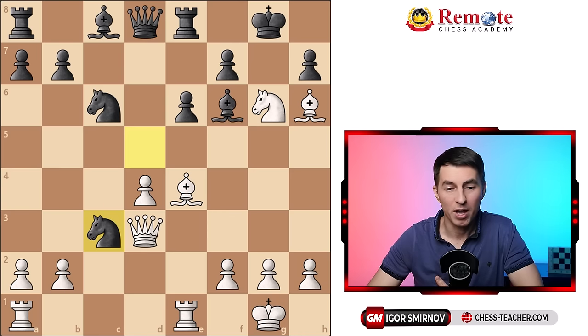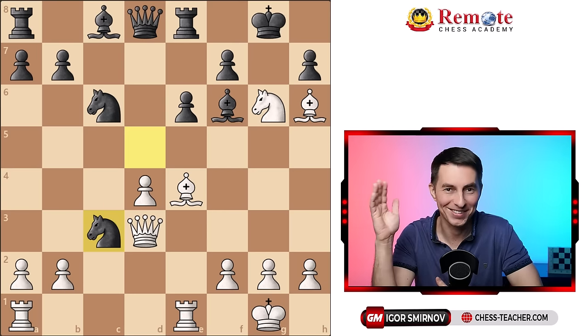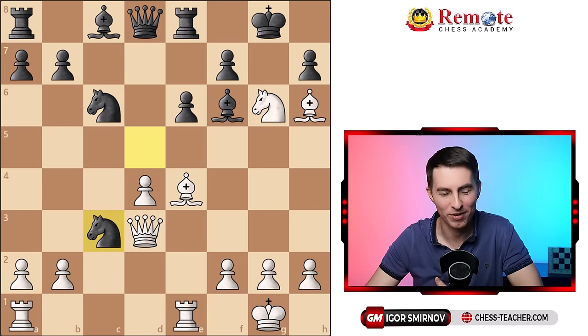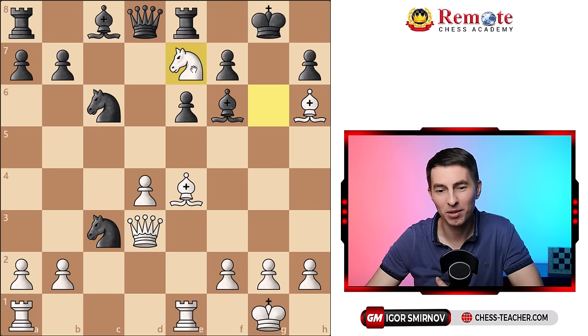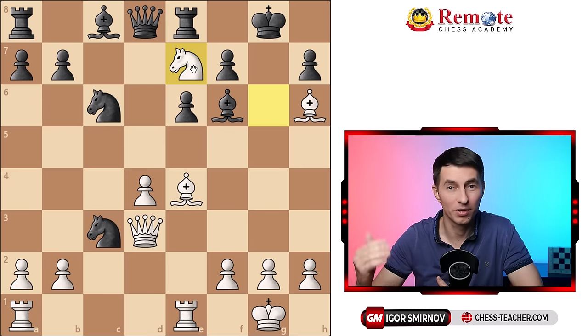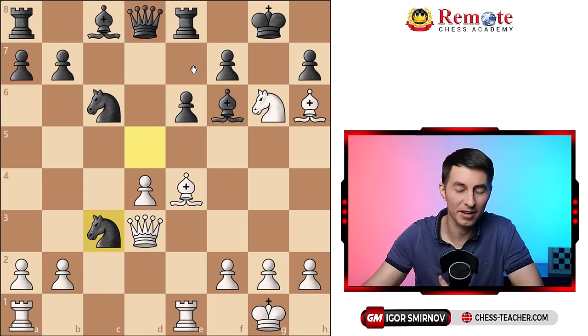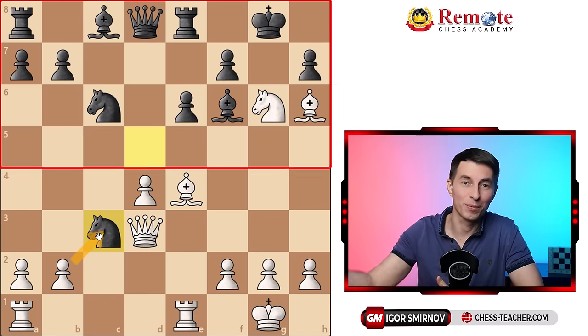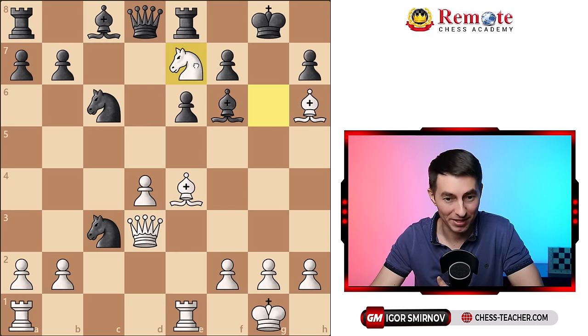The position looks really complicated. There are a bunch of options for white to consider, but I stay true to my rule and ask myself: how do I make an attacking move on my opponent's half of the board? With that in mind, I played knight to e7 — a move you probably wouldn't find otherwise, but following this logic it becomes pretty obvious. B takes c3 is a move I would definitely consider, but secondary, because first I want to play an attacking move on my opponent's half of the board.